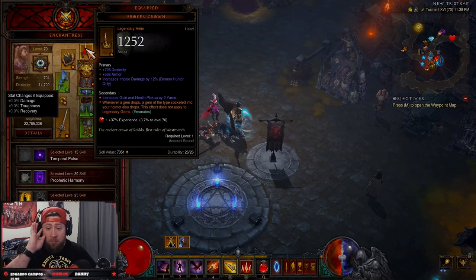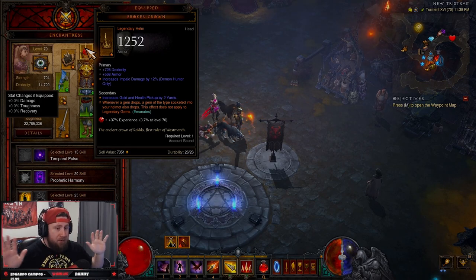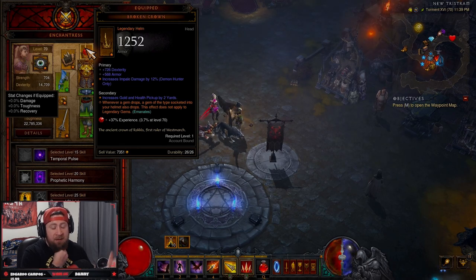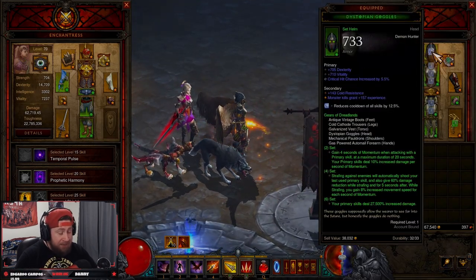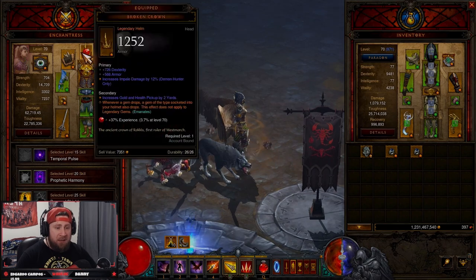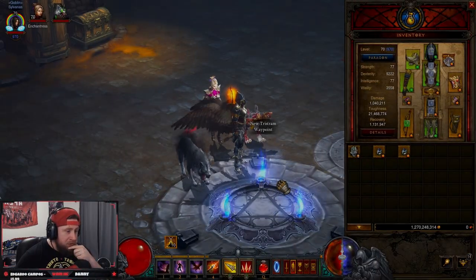The biggest and most important thing you're going to need is your follower wearing a Broken Crown. This is by far the most important item for farming gems. With the Broken Crown, whenever a gem drops, a second gem matching the type socketed in your helmet will also drop. For example, since I'm a dex-based player with an emerald in my helmet, whenever an emerald drops I get a second one. Make sure you have this on your follower no matter what.